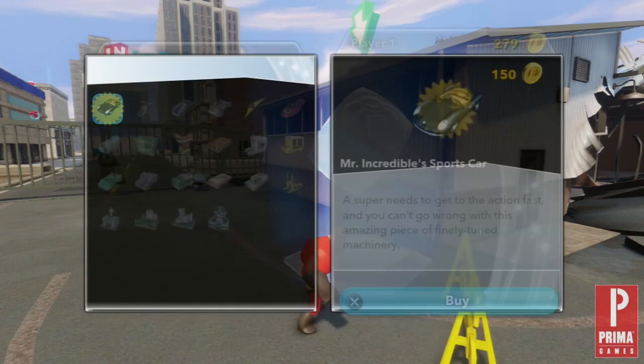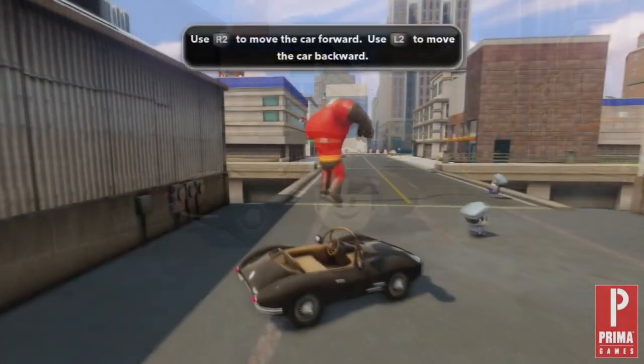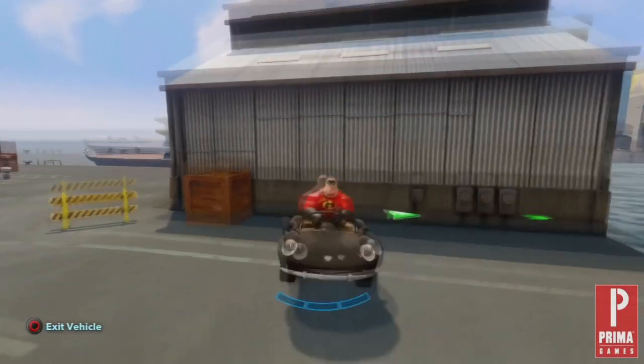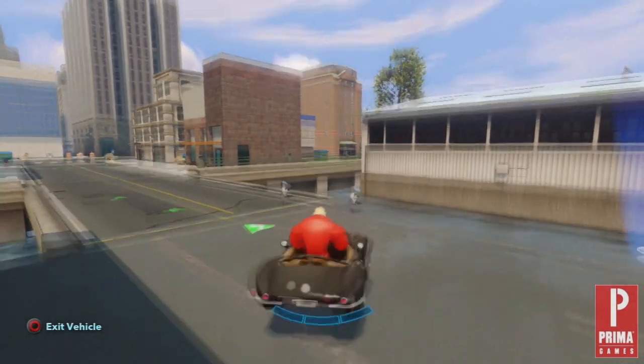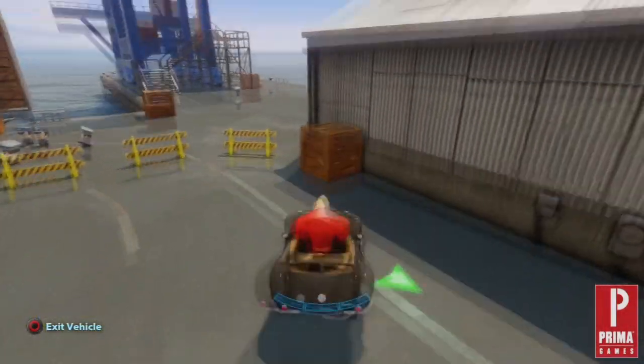Once you are through the opening portion of the playset, we are introduced to your car. This is not a normal car — it can do some pretty neat things. Once you are in the car, take a moment to familiarize yourself. Try pressing the L1 button for the PS3, or the left bumper for the Xbox 360. This will cause your car to jump up in the air and spin around, facing you in the opposite direction.